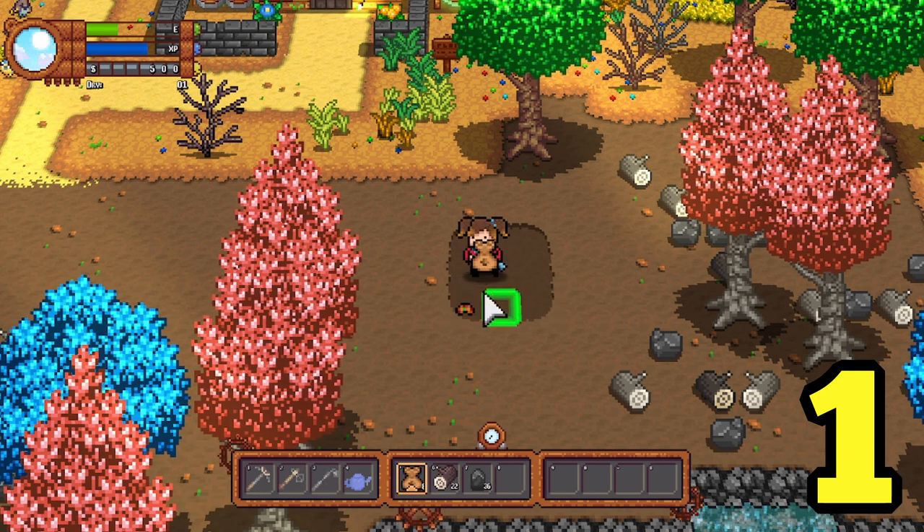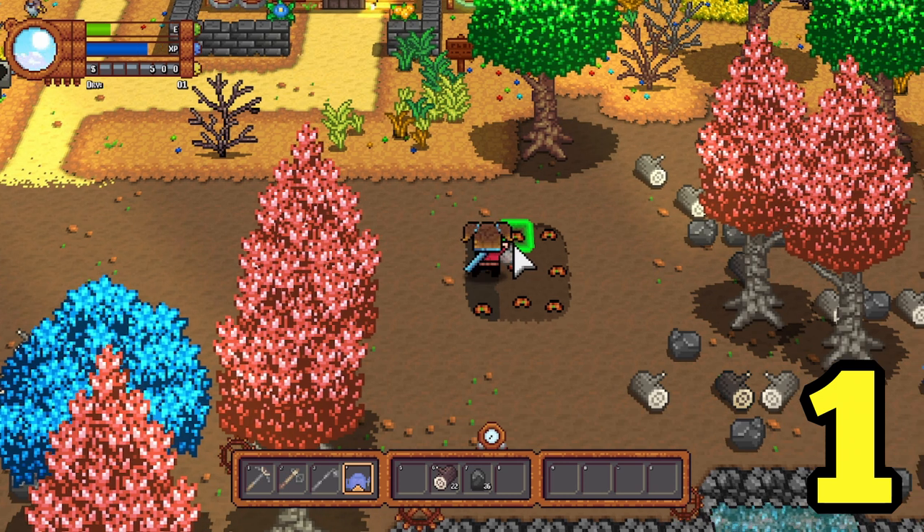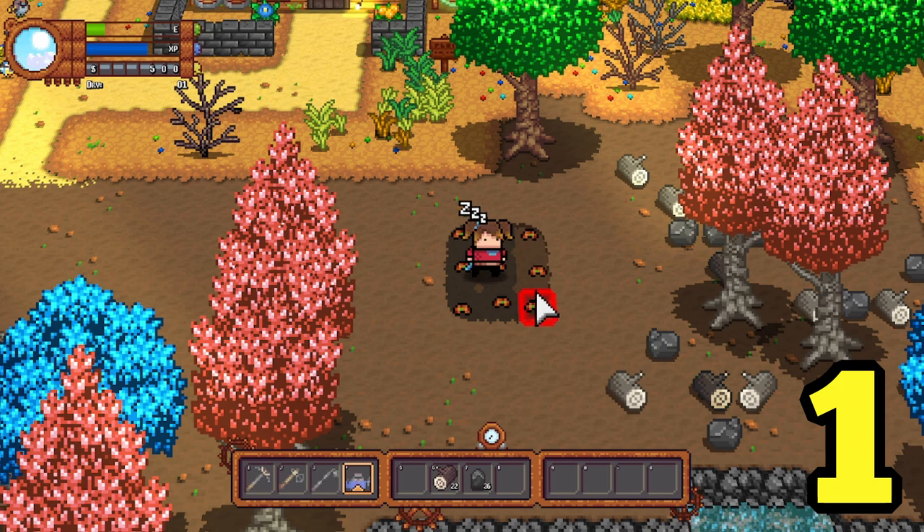In Monster Harvest, you plant crops by hoeing the ground, placing the seeds, and then watering the crops every day. Once the crops have fully matured, you can harvest them, sell them, eat them for energy, or use them as ingredients in cooked food.